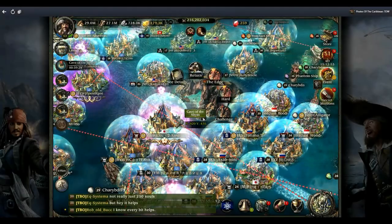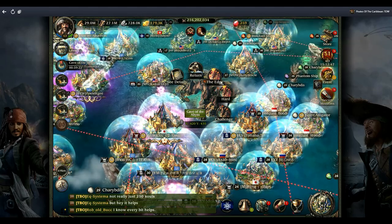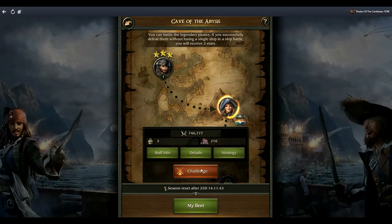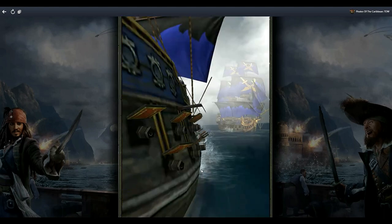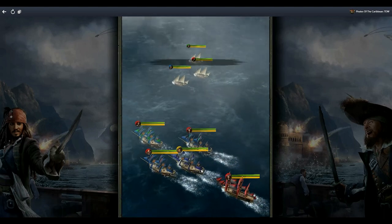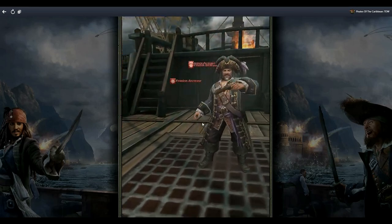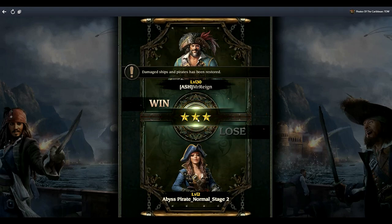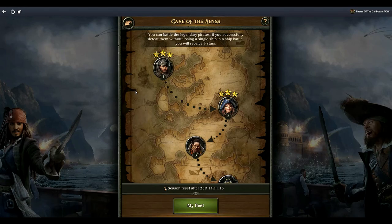When you get to the Cave of the Abyss, you start off with the challenge, then once you finish that move to hard, then move to the edge. I don't think I've got to the edge yet - just managing to finish hard. Select challenge and challenge it. When you defeat them with three stars you'll get the ability to go to the next one as well as the most collectibles and resources. If you don't lose any ships you'll get three stars worth of resources. I'm going to continue doing this till the end and then show you what I got.